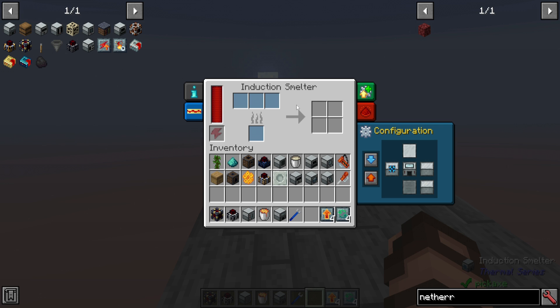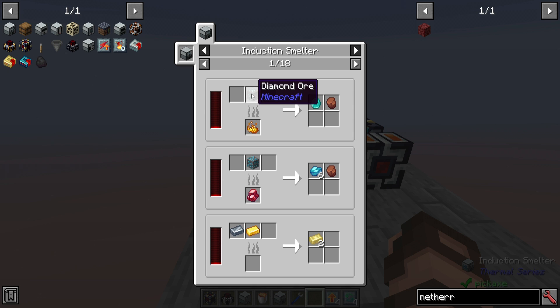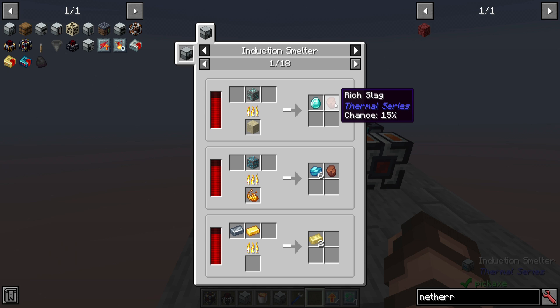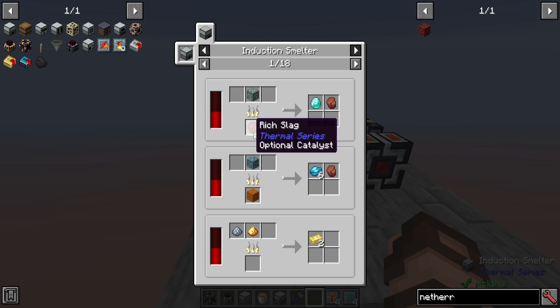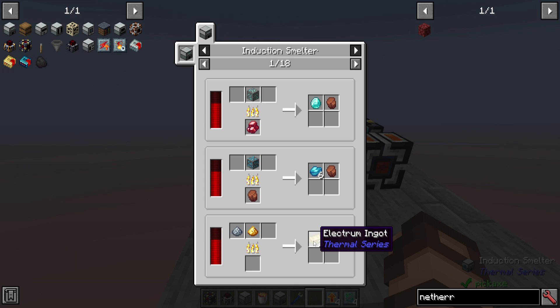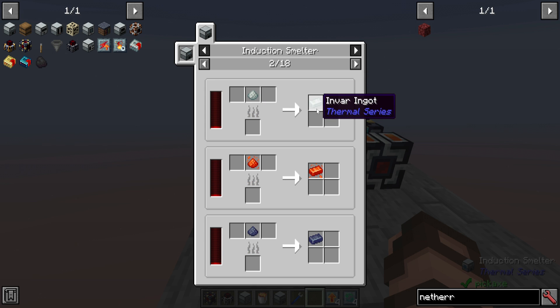An induction smelter will typically give you more than just one item. For instance, if I use a diamond ore in it, you'll get a diamond with a 50% chance of getting a second diamond, and then a 15% chance of getting rich slag each process. The other type of item you can make is alloys — you can straight up put in blended items or ingots and smelt them into an electrum ingot, for example. And the third type is just regular smelting, cooking just like a regular redstone furnace for the most part.